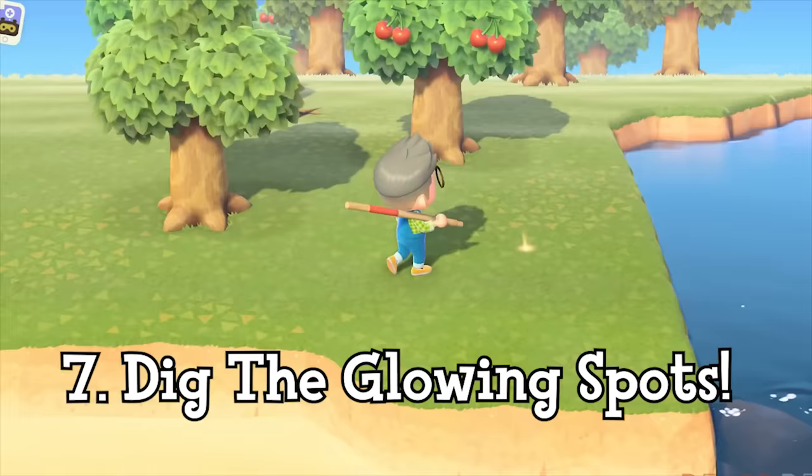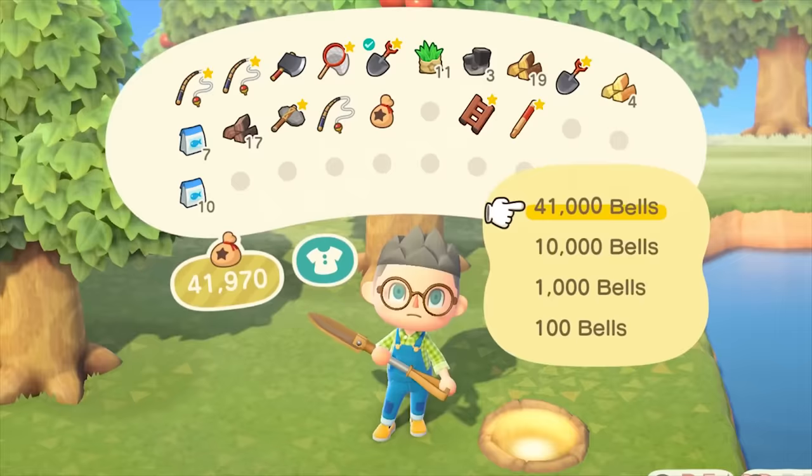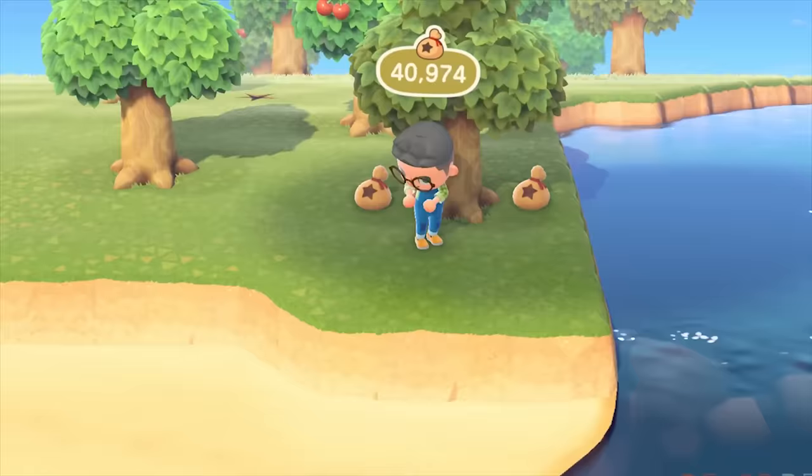If you see a glowing spot on the ground, you can dig it up and gain 1,000 bells for free. If you plant anywhere from 1,000 to 10,000 bells in the hole and return when it's fully grown, you'll find that you'll have tripled your money, making for an amazing investment.